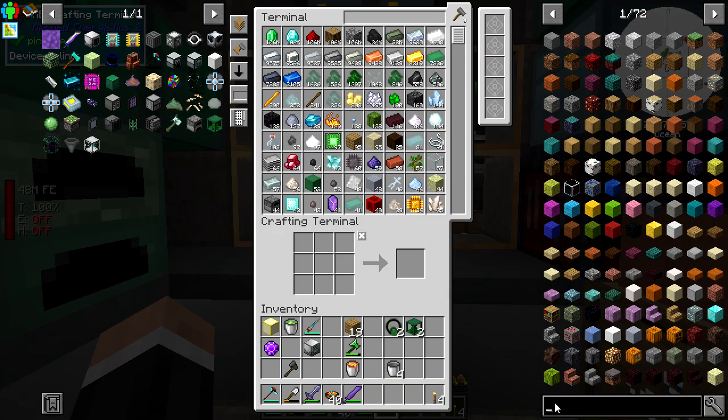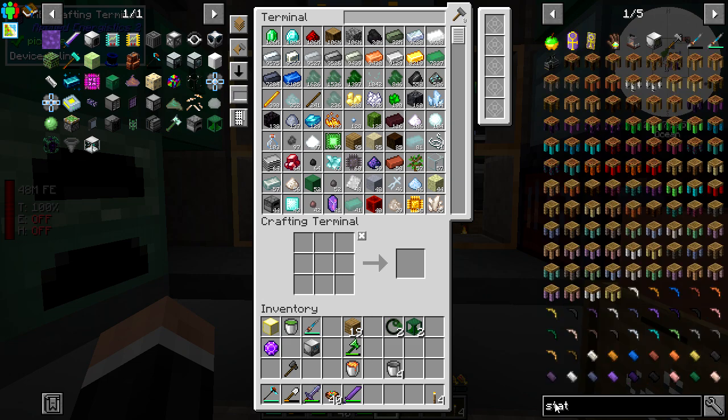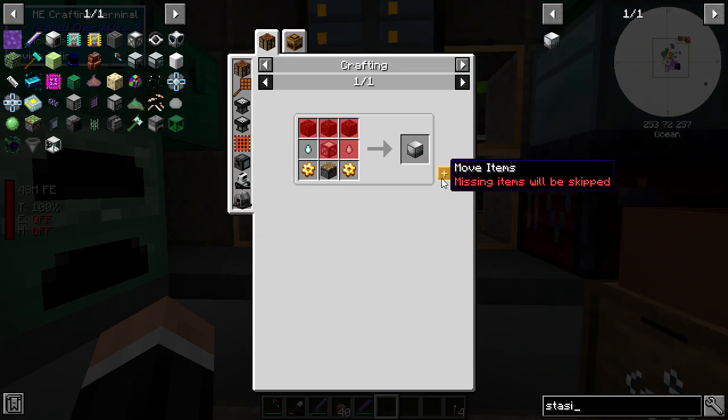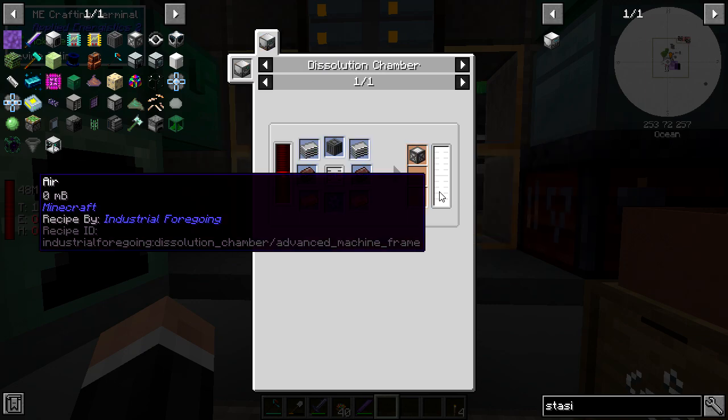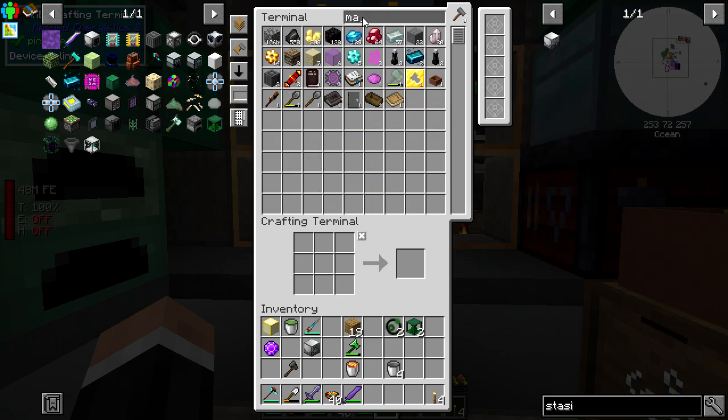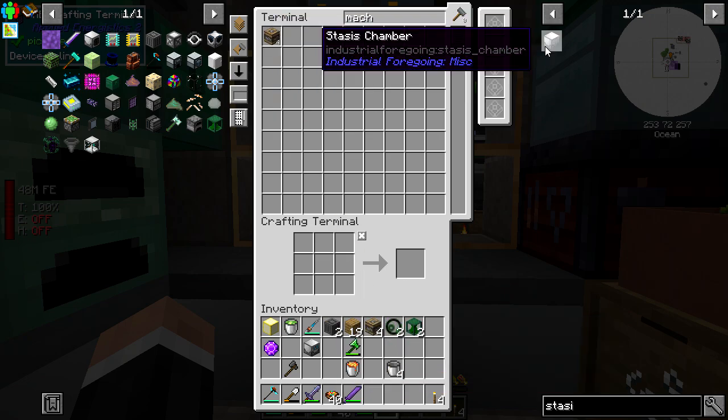Let us make some stuff. I need a stasis chamber. I'm gonna need more advanced machine frames - I've got two, which is not too bad, but I think I'll need more.